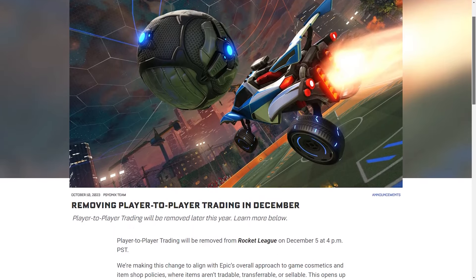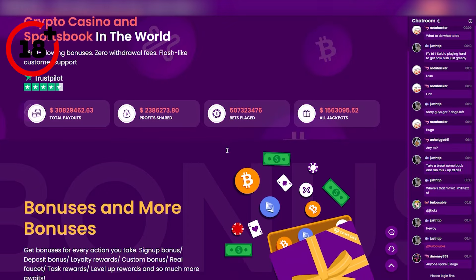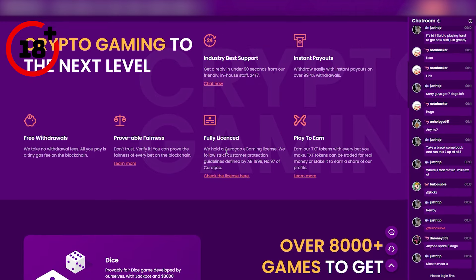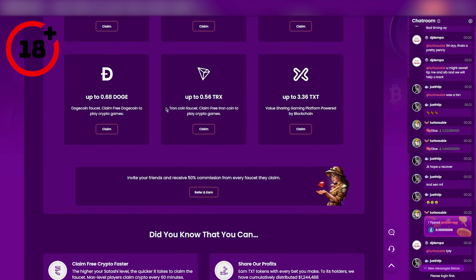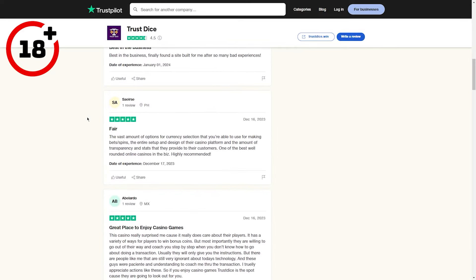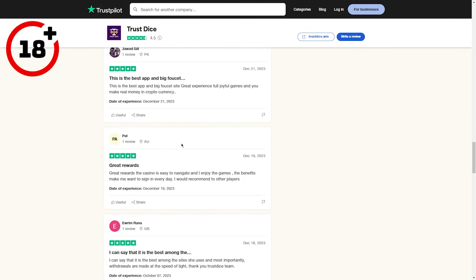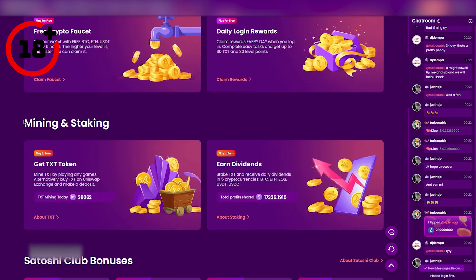Since Rocket League removed trading and your inventory is now worthless, I've got the thing for you. Meet Trust Dice — a world-renowned crypto casino that offers free crypto every six hours and an insane welcome bonus. With an overall rating of 4.5 on Trustpilot, you can be sure you're getting a super safe experience. If you're looking for some free cash, sign up using my link down below in the description. But now let's get back to the video.